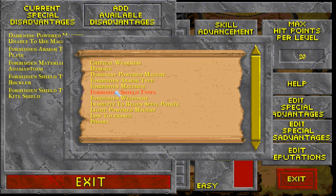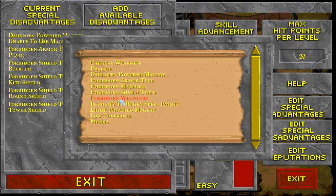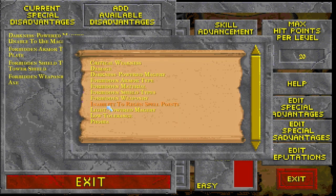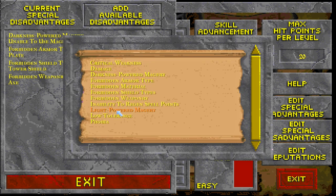We're going to drop shields and forbidden weaponry — no Axes. That's the most disadvantage I can add right now. I'd like to reconsider my options. Inability to Regenerate Spell Points? Nope. Light Power Mastery — no, that doesn't work.